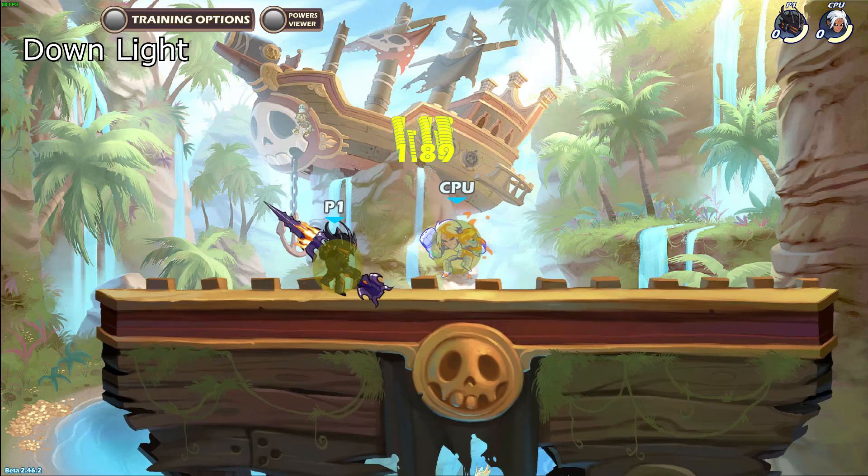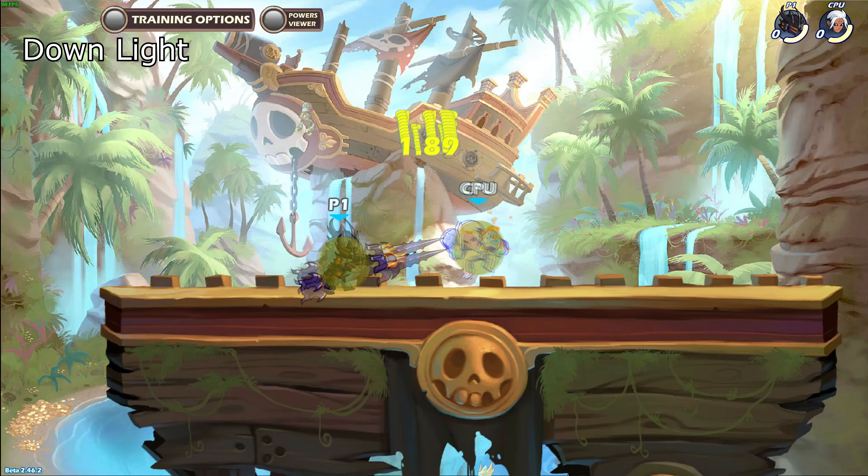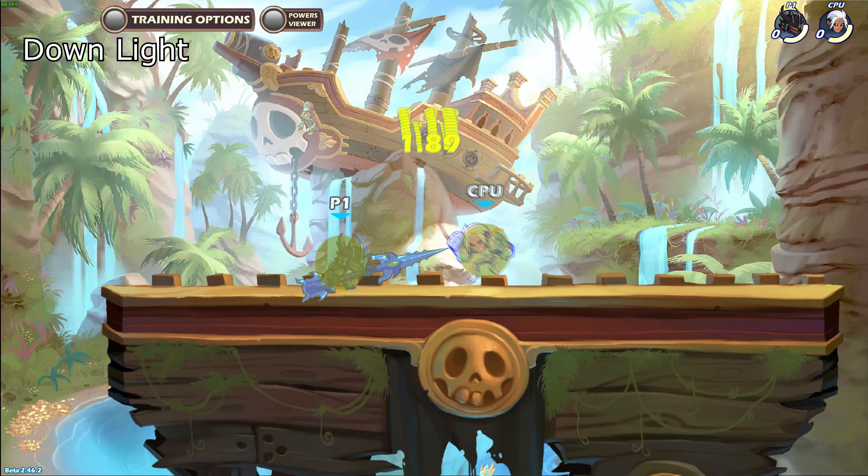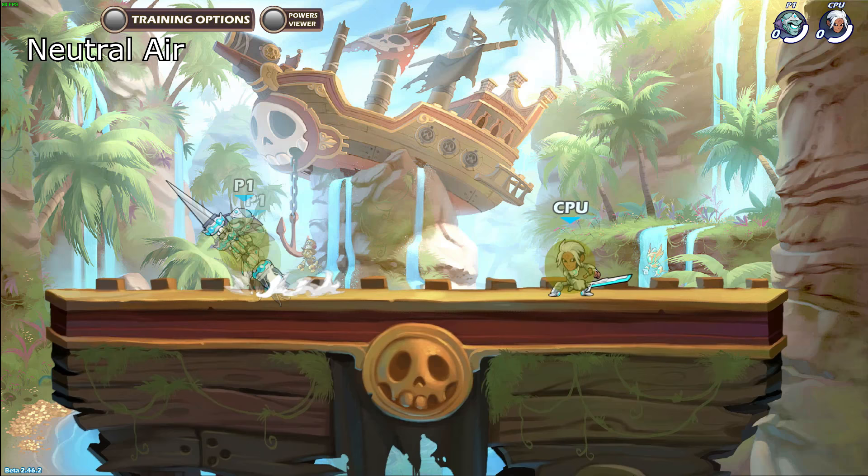Downlight can also instantly counter and punish attacks with narrow downward range such as hammer, gauntlet, katars and spear down airs. If an enemy with one of these weapons likes to engage from above, you can downlight to quickly move out of range while putting out hitboxes where you were, making it so the enemy will get hit once they miss a down air and fall into the downlight.